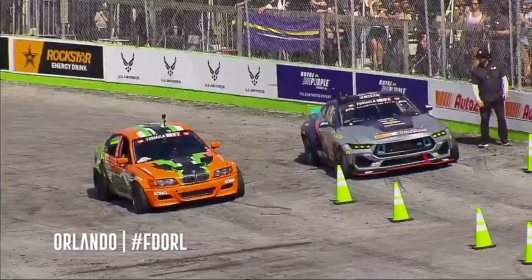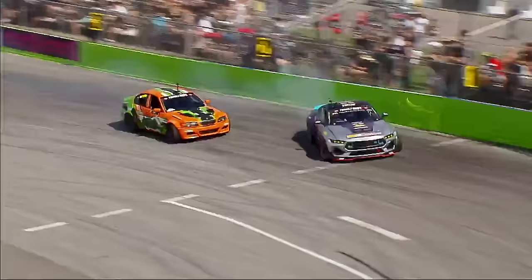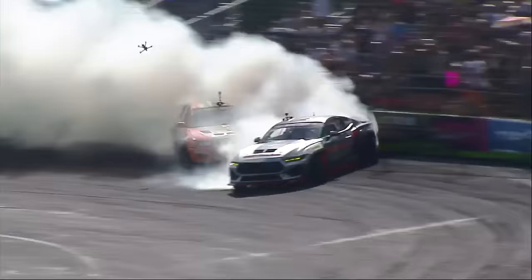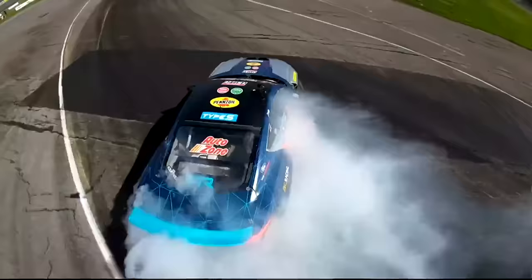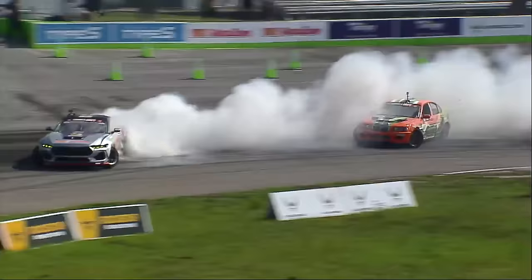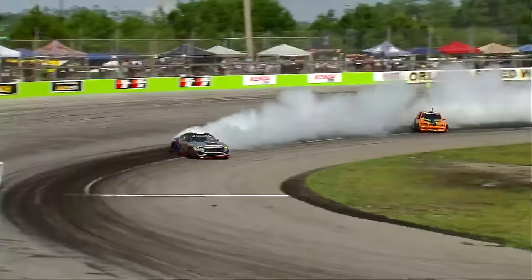Chris Forsberg now up front. The NOS Engineering all-new Z — the bumper flapping, the GT Radials are burning. Blast out that first inside flip, the attitude of James Dean's vehicle disrupted. Forsberg gets to that second outside zone, transition now in that inside flip. James Dean you can see him pedaling it back — past that touch and go and then inside flip. Qualifying 10th, Robert Thorne qualifying 23rd.